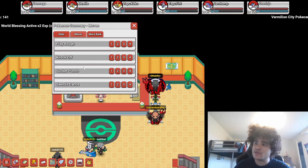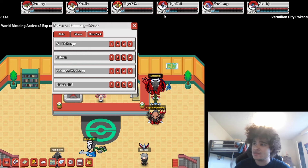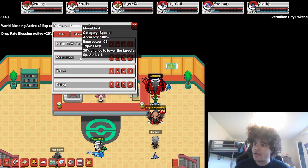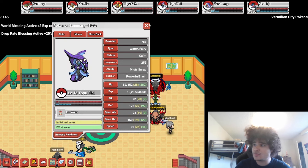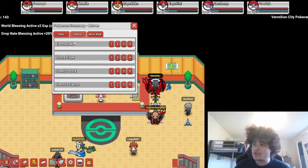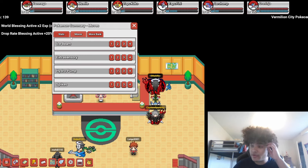Mega Mawile with Play Rough, Knock Off, Sucker Punch, and Swords Dance. Trey Scarf Tapu Koko with Wild Charge, U-Turn, Nature's Madness, and Brave Bird. A Tapu Fini with Nature's Madness, Moon Blast, Taunt, and Defog — I may change that to Surf. Light Orb Garchomp with Earthquake, Stone Edge, Stealth Rock, and Swords Dance. And an Expert Belt Greninja with Ice Beam, Extrasensory, Hydro Pump, and Spikes.